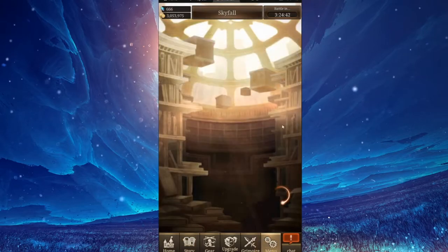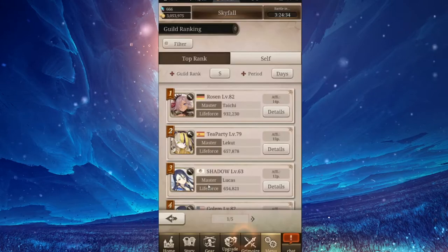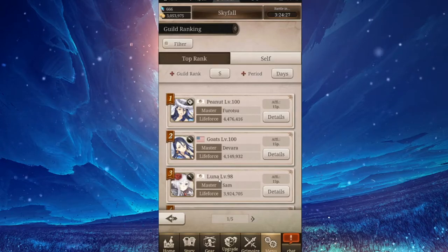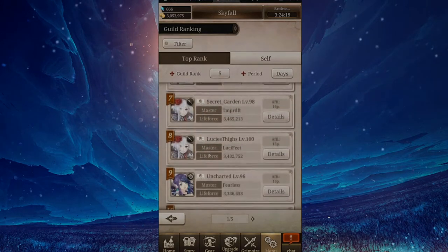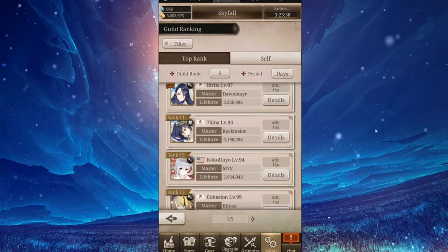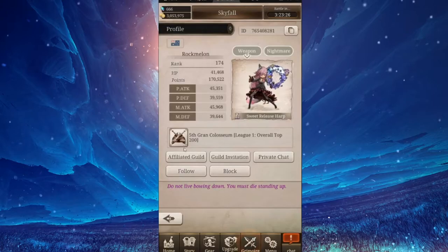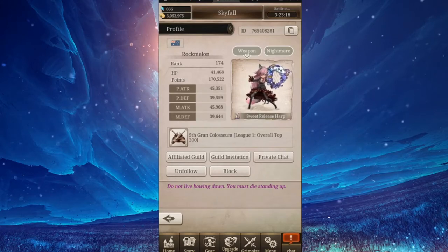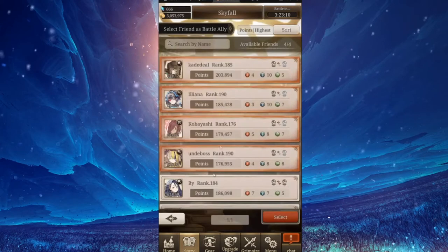What I did is go to menu, then rankings, then top rankings on S guilds, and look at the strongest players on your server — right now this is the US, the American and European server, which will soon become the world server. Check those players, try to follow them, though sometimes their friends list is full. Once you've added them, go back to co-op settings, select friends, and go down your list to find those friends you want.